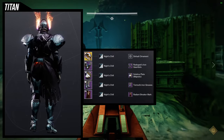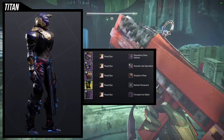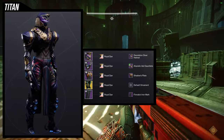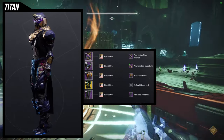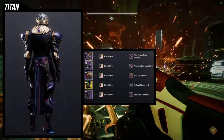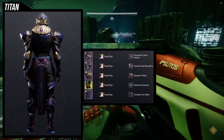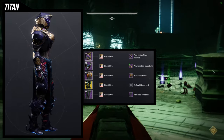For the next set we're utilizing just the mark, which is a big deal for me because I rarely make a whole set around just the class item for Titans and Warlocks. I think it came out amazing. For the helmet, Desolation Diver Helm; arms, Atavistic Idol Gauntlets; chest piece, Shadow's Plate; boots, Abeyant Leaps; and then Finale's Iron Mark for the mark — which is the Iron Lord set piece.